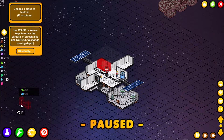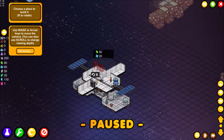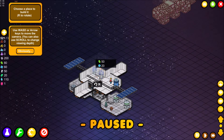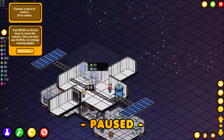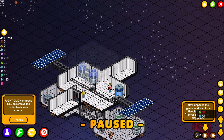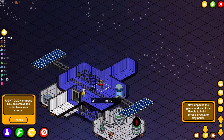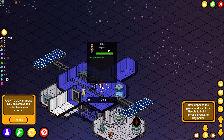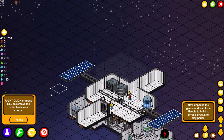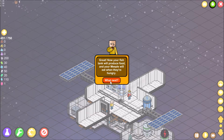You can rotate and place the fish tank — there's a speed adjustment at the bottom too. The meeple get to work: Pibley the engineer starts building and Zib the miner is introduced. Once built, the fish tank will produce food and meeple will eat when they're hungry. Right-click or press Escape to cancel placement.